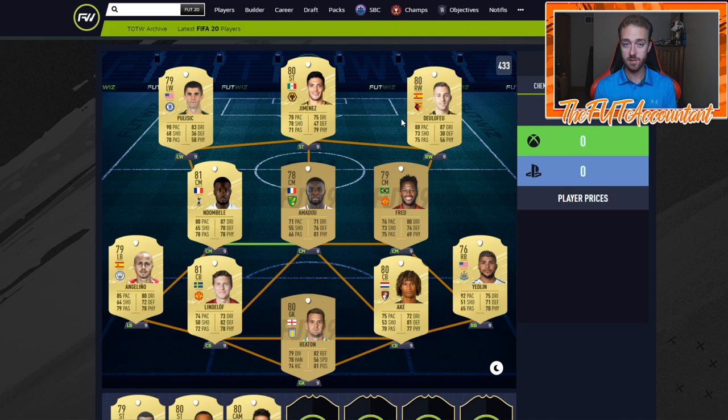I think having pace is going to make wingers very good this year as well. A 4-3-3 formation like this — you might see a lot of people rocking that this year, because you have the ability to go out wide and cross the ball in. I don't think it's been shown if crossing is super meta yet, and I'm not a gameplay pro, so take my opinions as you will.